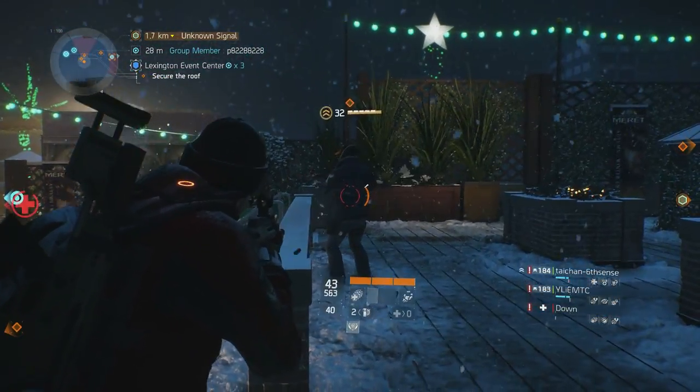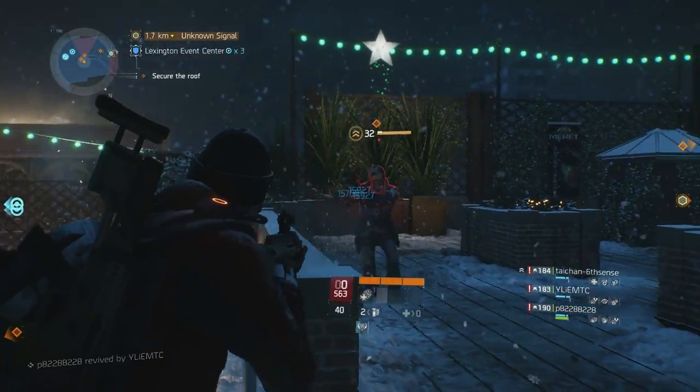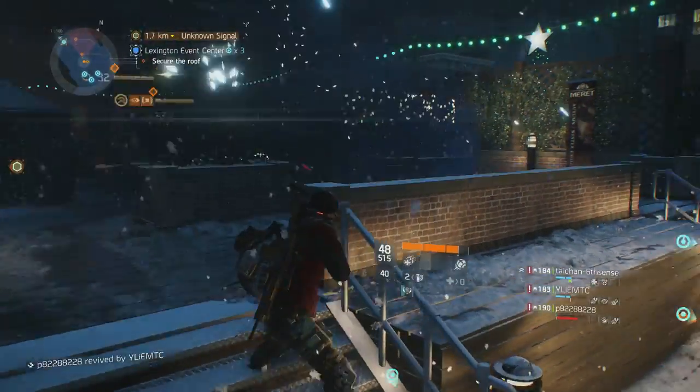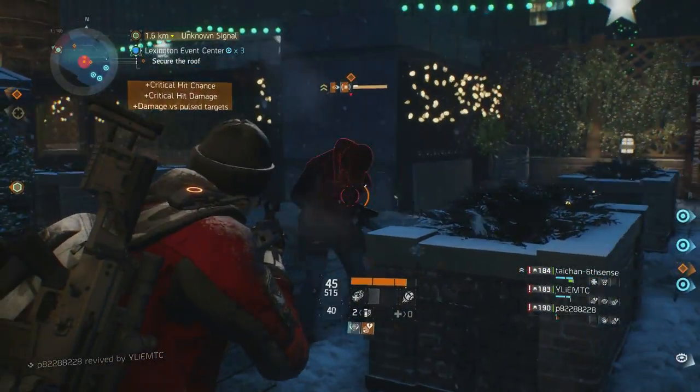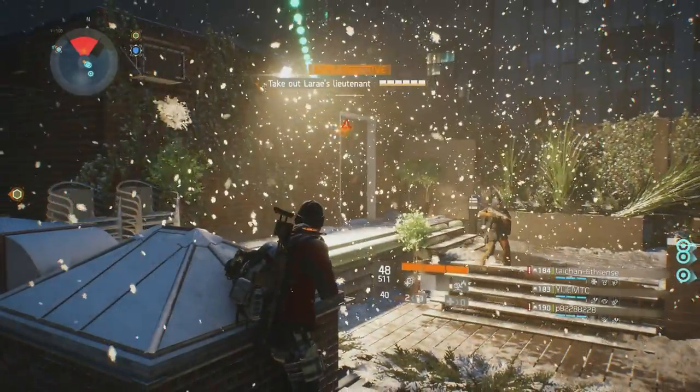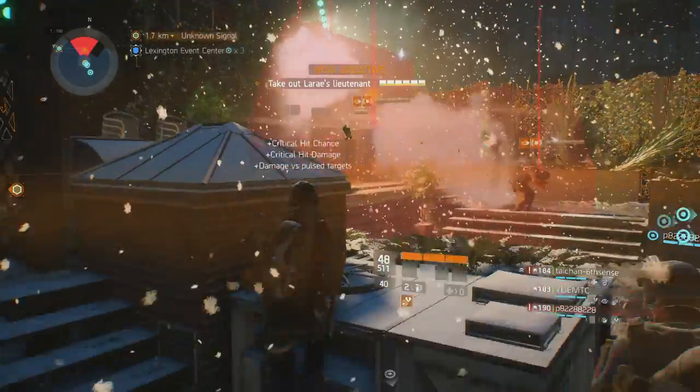As with all SMGs, they inherently receive a critical hit chance multiplier and that is why they excel at close range combat. However, the AUG is so stable it easily shreds enemies at medium ranges and you will only need to use something like a marksman rifle for extreme range firing.